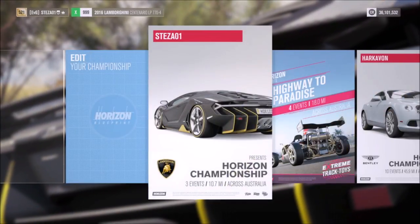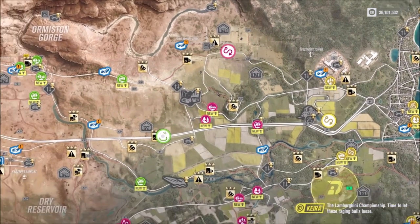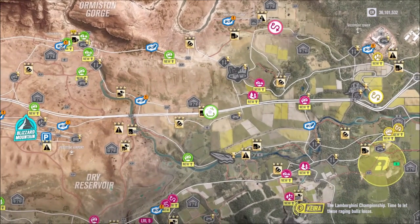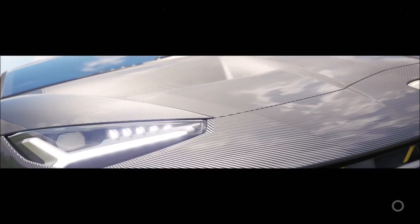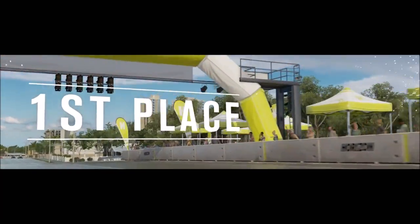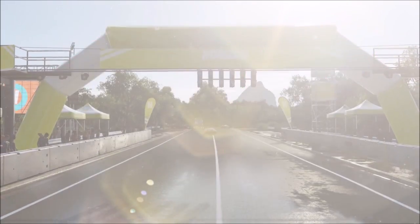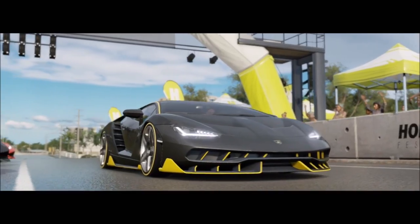If you don't have a Centenario, don't fear — I think it's a couple of million in the auto show, but in the auction house you can probably get one for just over a million, a bit cheaper. It's a decent car but there are quicker Lamborghinis if you tune. All you have to do is win the championship — win all three races is your best bet — and you'll win the Sesto Elemento.